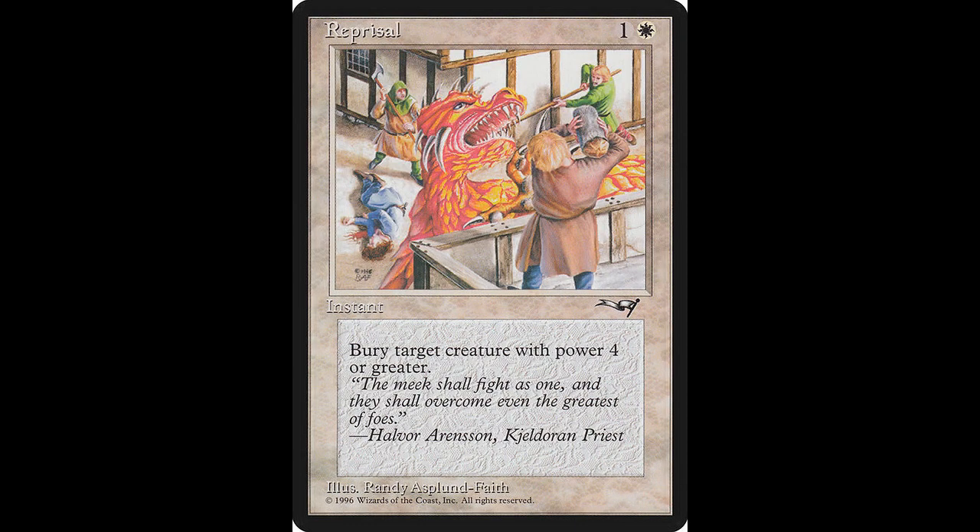One thing that kind of annoys me about this set is that there are multiple pictures of the same card, or different versions, which can be kind of annoying sometimes. So I'm only going to pick one for each. Our next card is a really useful one, and this is Reprisal. This instant casts for one colorless and one white. Destroy target creature with power four or greater. It can't be regenerated. That's really nice against somebody who likes to throw huge creatures at you. It will only cost you $0.13, and it's been reprinted a few times.